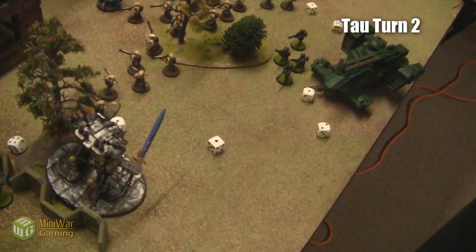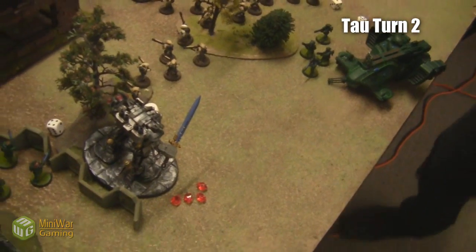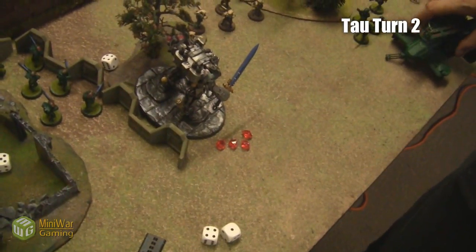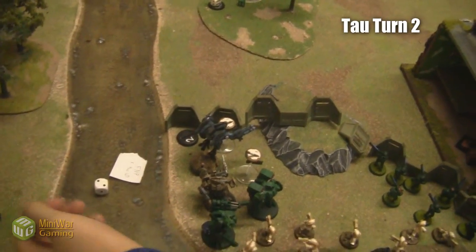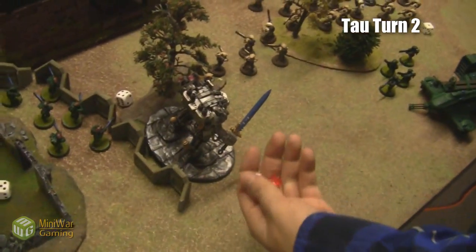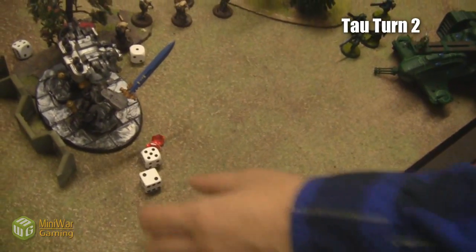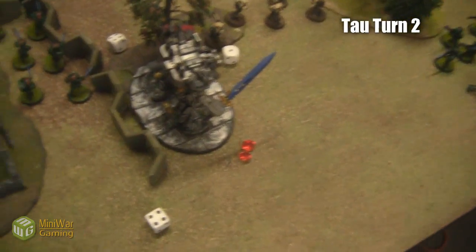We fire the Marker Lights and get four of them out of eight. My Battle Suits shoot and get one additional Marker Light. My Commander tries to shoot and fails. I shoot my Broadsides, reducing his cover save. They have a targeting array so they already hit on twos — I use the Marker Lights to reduce his cover save instead.